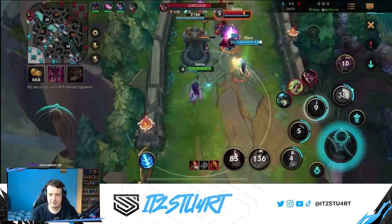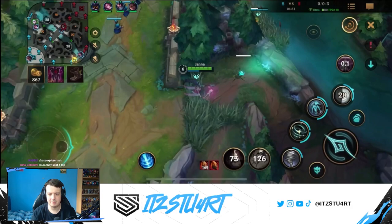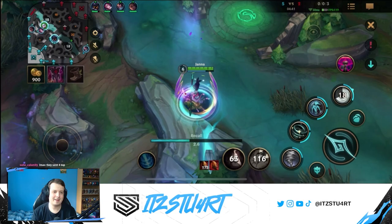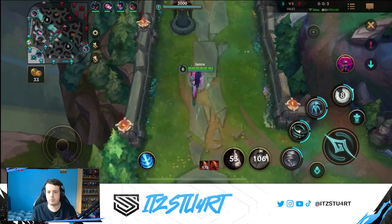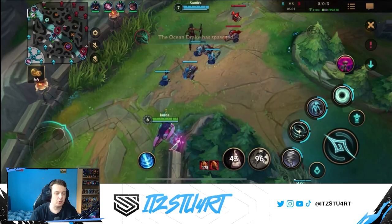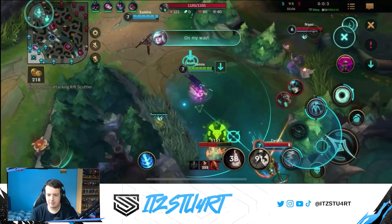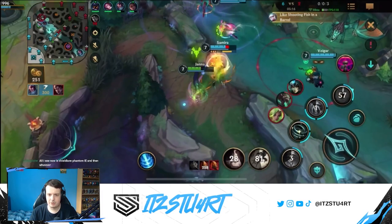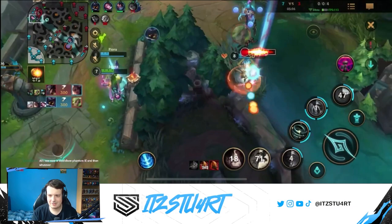I'm farming up Relic Shield stacks and poking down Twitch as much as possible. The rest of the team arrives and Samira gets a really nice block on Twisted Fate's gold card. We look to play aggressive but Twitch makes an aggressive play and turns it around with Twisted Fate. We unfortunately lose the dragon but trade it for the Riftherald, which Yasuo secures. I'm continuing to play aggressively — nice knock-up into stun on Darius — trying to slow and do as much as I can to help Fiora.